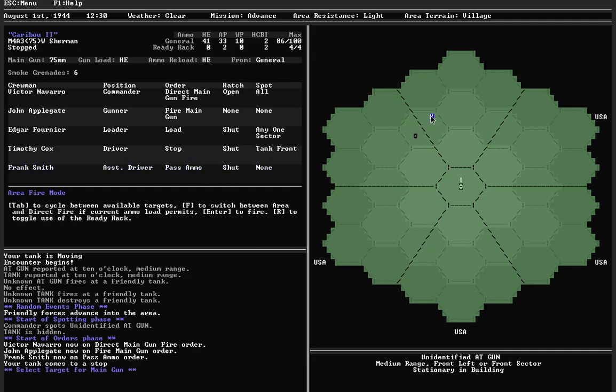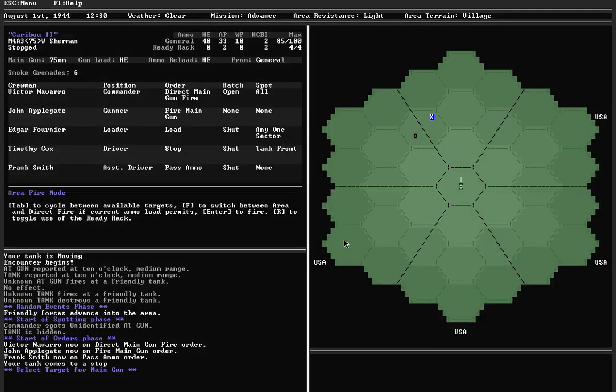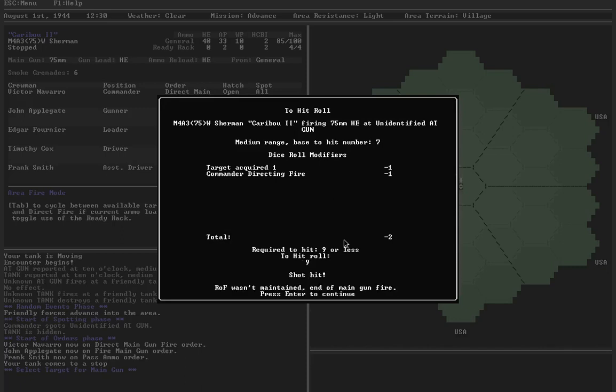Switch to area fire — for what is now a bit of a cheat or bug. Fire away — eight or less — nice, got a three, almost a critical hit! Maintained rate of fire, let's fire again — hit again. So I've got the target acquired, working my advantage. Unfortunately I didn't maintain rate of fire, so that's it — two hits total. Let's see what happens to them.